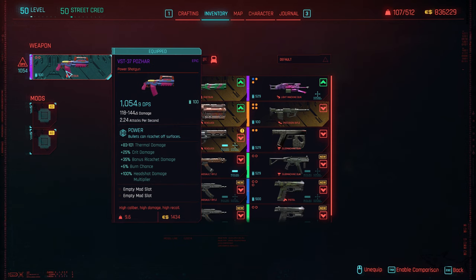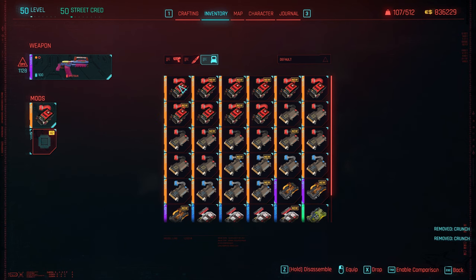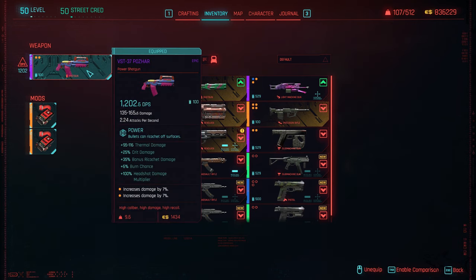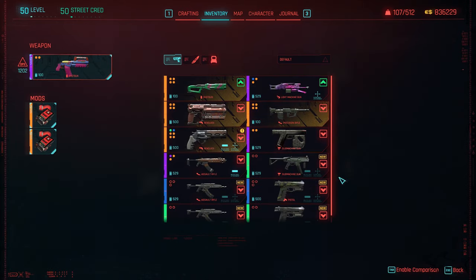It's finally time to test the VST37 Pozahar. For the epic version, we're going to put some mods — the crunch one, because I love those. We're going to increase the damage by 7%. Now we have 1.2 DPS. Let's get with the weapon.